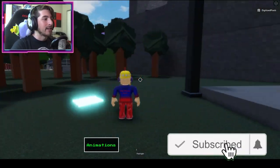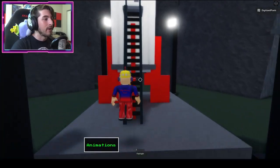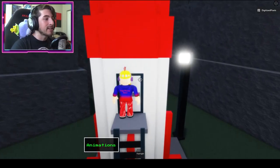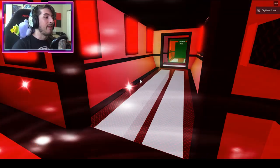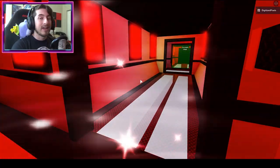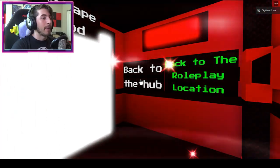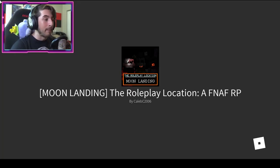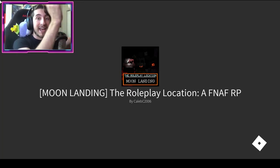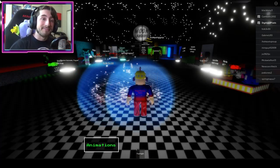Right here is the spaceship — go ahead and climb up this ladder and it's going to teleport you to a new place. Give it some time and boom, you are there. Now to get 'A Mistake,' all you have to do is go back through the escape pod, back to the hub, back to the roleplay location. Just bump into it and you will get the mistake badge — it won't pop up on your screen but you will have it.